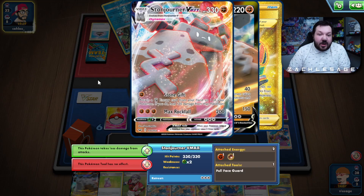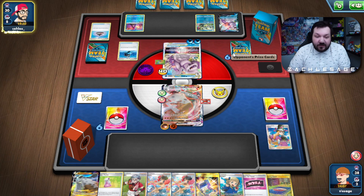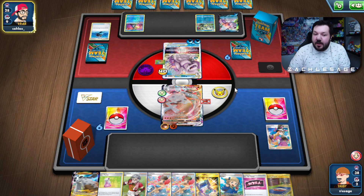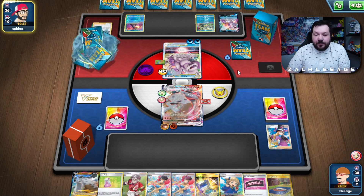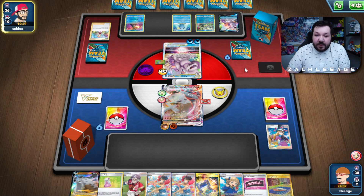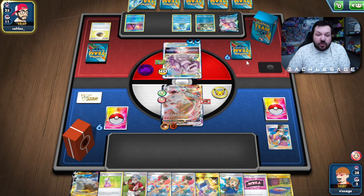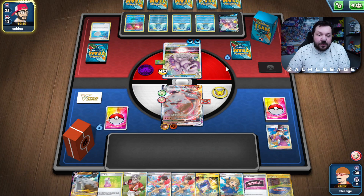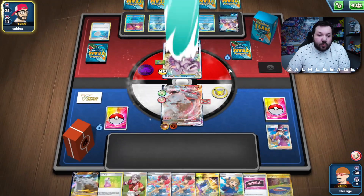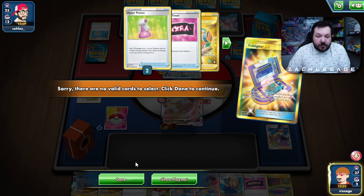Every single turn I progress my board state with energies toward Max Rockfall, and I'll continuously reduce them with Avery to the point where we grind it to zero. This one Stonjourner VMAX should be enough to sweep our opponent's board. If they play things like Quick Shooting, things get a little sketchy, but Palkia lists don't really play that. We're an attacking deck — we just take the first few turns to get set up. They're going to drop another Sobble — the whole gang's here — and they're going to hit us for 160 minus 20, so 140 damage. Really not a lot for us.